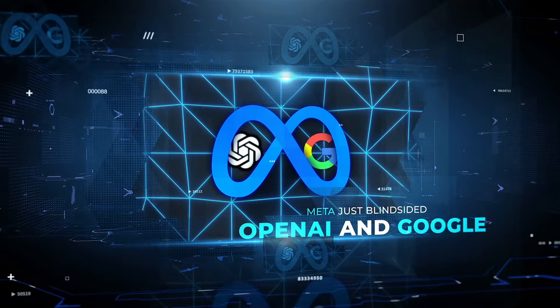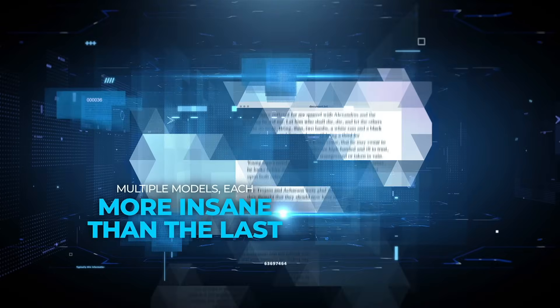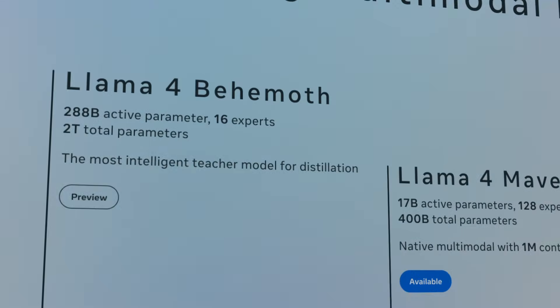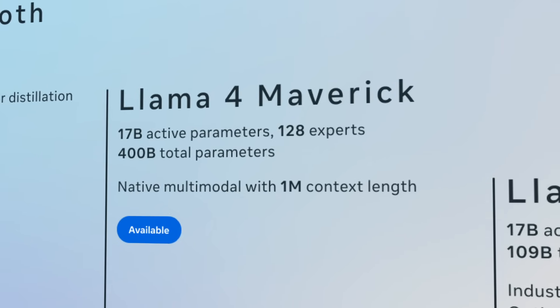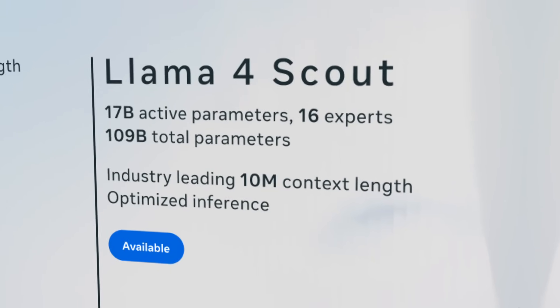Meta just blindsided OpenAI and Google. Out of nowhere, they dropped the Llama 4 lineup — multiple models, each more insane than the last. One model handles 10 million tokens. Another rivals GPT-4 using half the compute. And the real beast is a 2 trillion parameter monster still training in the shadows.